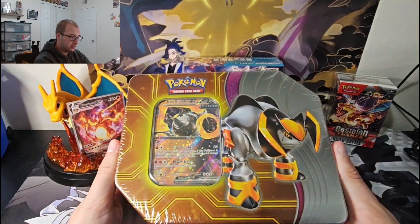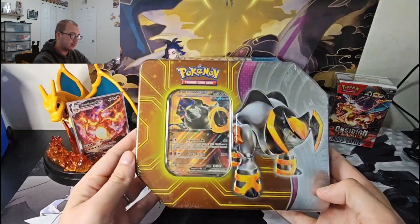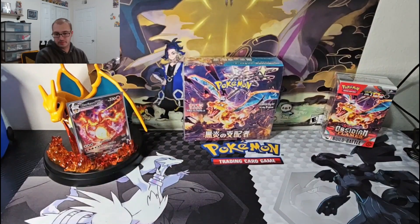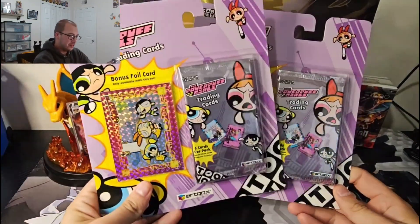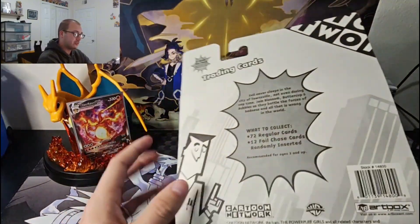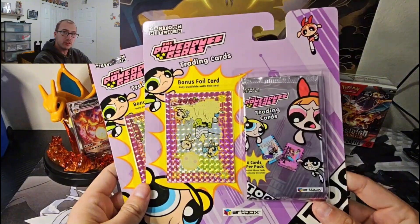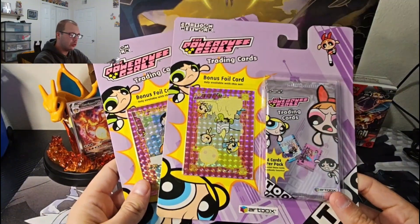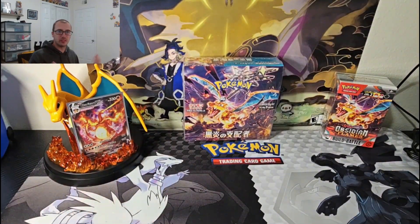Moving on, we have the Iron Boulder Terrakin ex tin. I don't know why these sit a bit higher, but yeah I love this tin. I'm not going to open it — I love Terrakin so this was perfect, happy that Terrakin got some love. Switching it up — we got Powerpuff Girls packs. These are my wife's; when she saw me she had to have them. Also got these from Cheese. They opened a couple on stream — they're cool little pieces to display, not expensive but something fun.